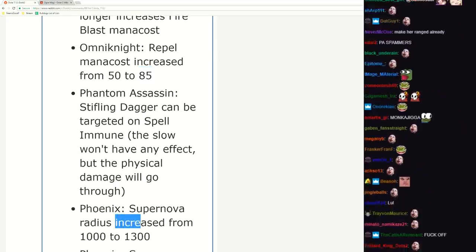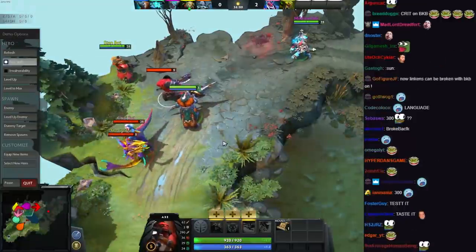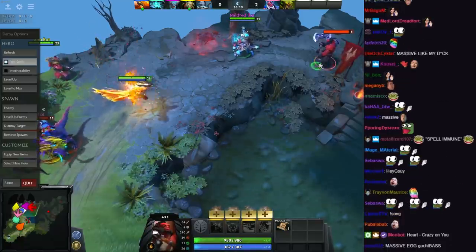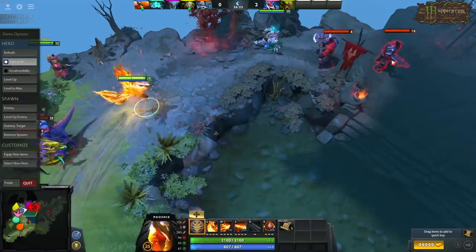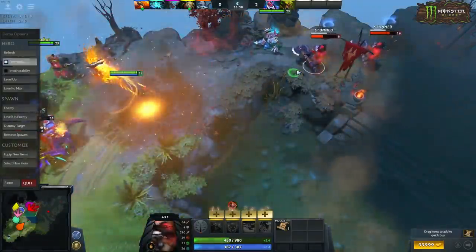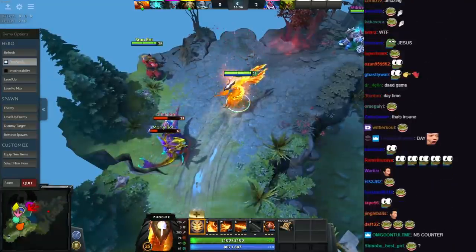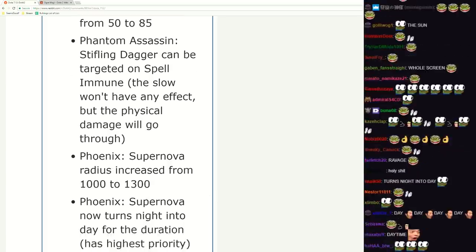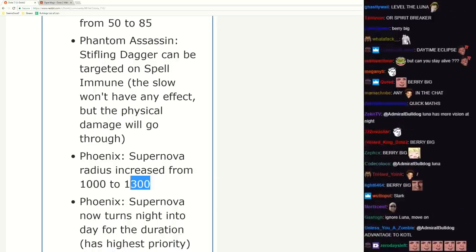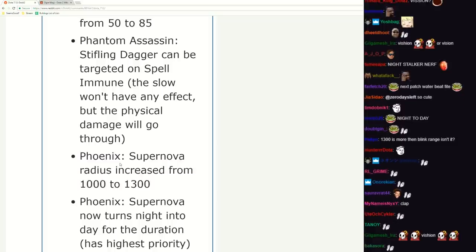Phoenix Supernova radius increased by 300 - holy shit, that's a huge buff. By the naked eye I'd say somewhere like this would be the old radius, and now it's gonna hit this guy as well. That's insanely good. This hero is super fun to watch. Phoenix Super Nova now turns night into day for duration - has highest priority, counters Night Stalker and Luna. Yes, I am aware Luna has more vision at night. Very big buff - give him a clap. This hero will be viable now.